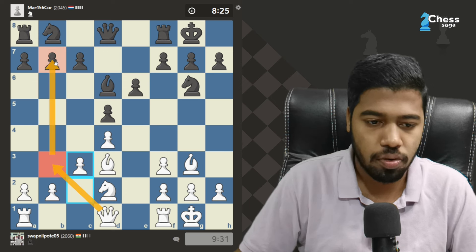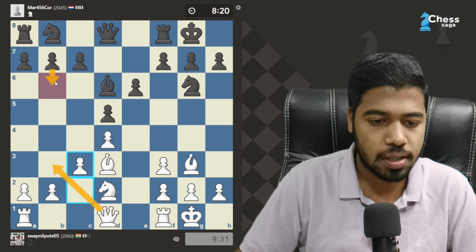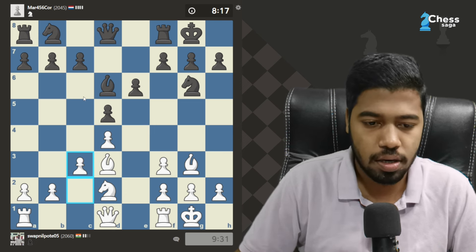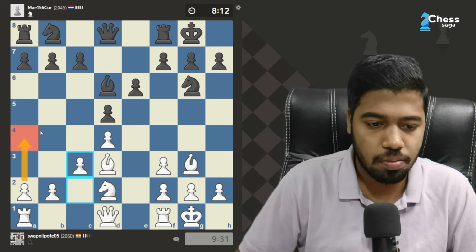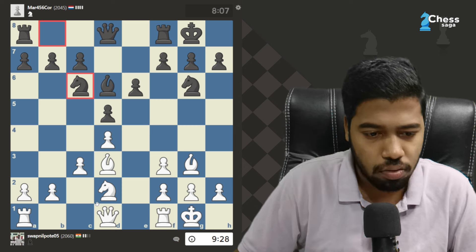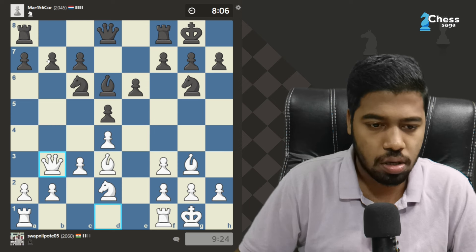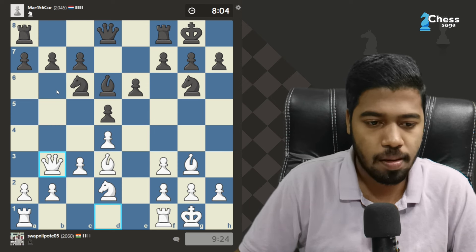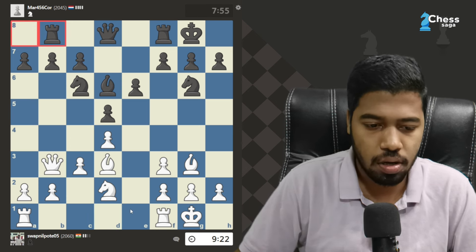Maybe I want to someday put my queen here to put some pressure. So let's suppose if I put my queen here, e6, right, then push, push, push. Now it makes all the sense to play this. Now you don't want to play e6. Maybe he can try for this — let's simply play this, this can't be played, okay good.